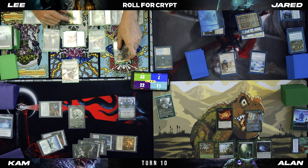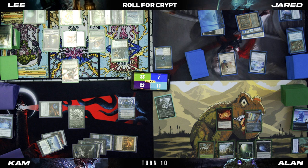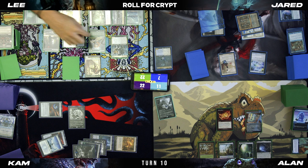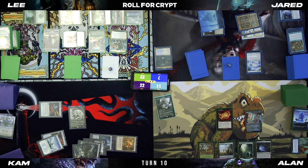That was pretty scary. So Old Rutstein comes in. I'll mill a card — it's a creature, so I'll make an insect token. I'll exile him to Food Chain, cast him again, mill another card — Dark Ritual, a non-creature non-land — so I'll make a blood token. Sacrifice this. Two blood tokens and Old Rutstein on the battlefield.